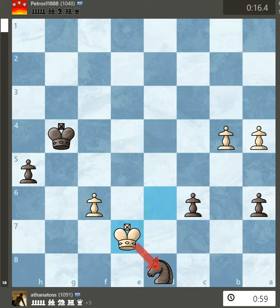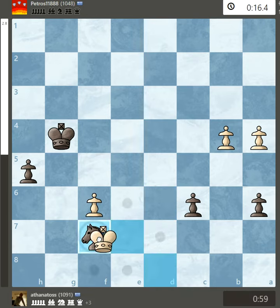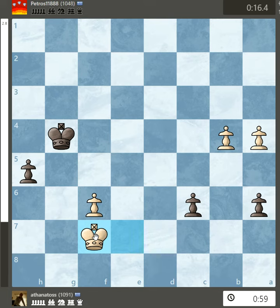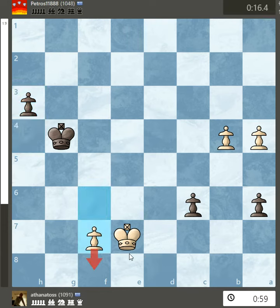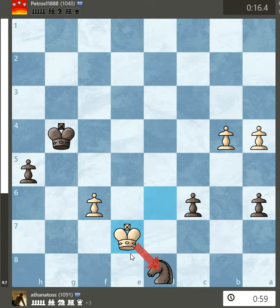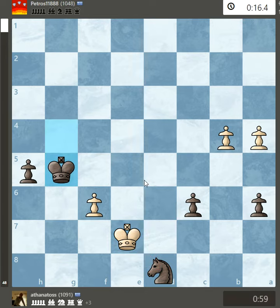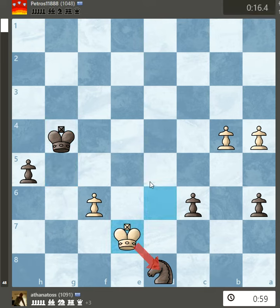The last white move here is to attack the knight with the white king. Now if black blocks, white has the time to advance his pawn first, make a queen, and win. So that does not work for black. The key is that black can attack the white pawn either by g5 or by f5.